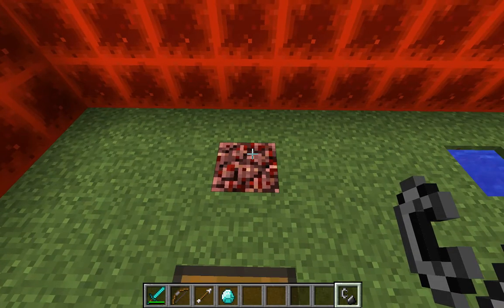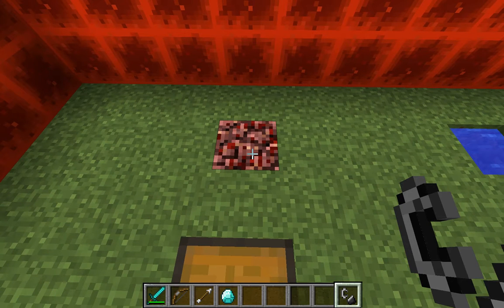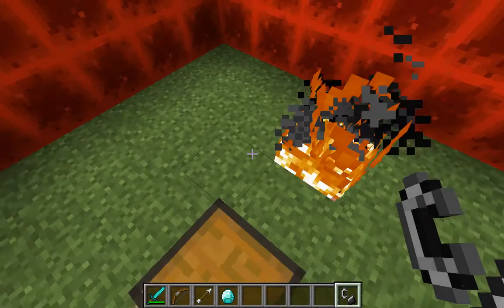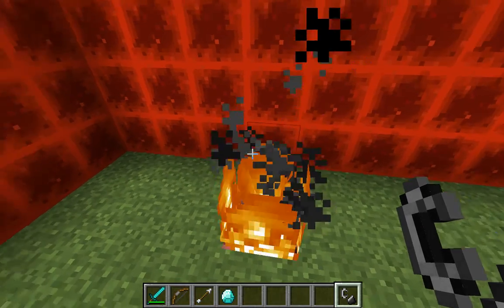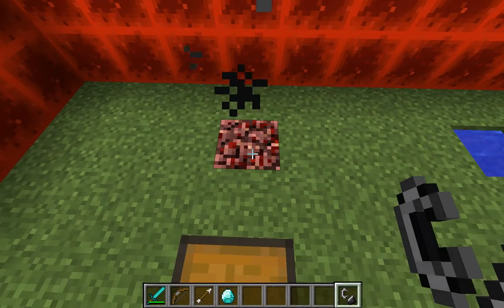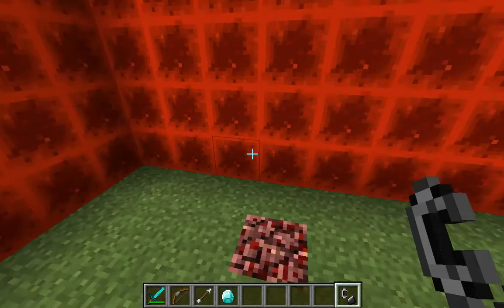Some ambient eye candy. The block I'm using is netherrack and this is the safest one to use. You can right click and create a flame and it won't spread. If you do it on wood it'll spread. If you do it on stone it'll go out. Same thing with grass. Just left click to put it out, or you can use a bucket of water which I'll show you next.